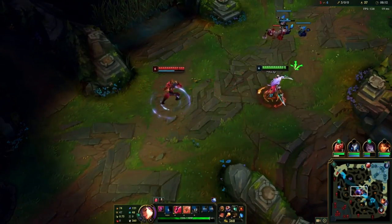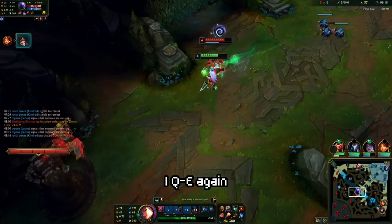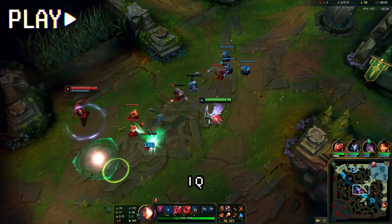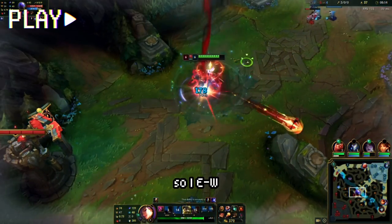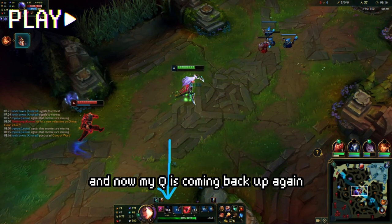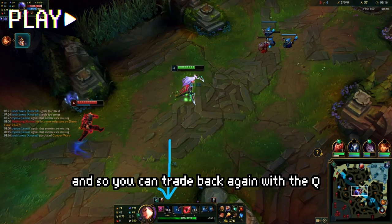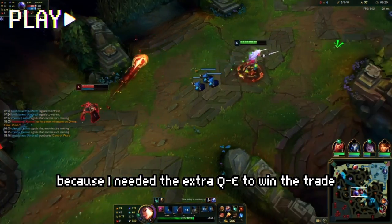I throw the Q to clear the wave, then E-W, then start running away but Q-E again to come out ahead on the trade. Essentially what you're doing is juggling the cooldown of your daggers. I Q then E — he thinks one dagger is down, so I E-W, and during this time my Q cooldown is going down. When I space out my combos, I give myself enough time for Q to come back up to trade again. It was important here because I needed the extra Q-E to win the trade.